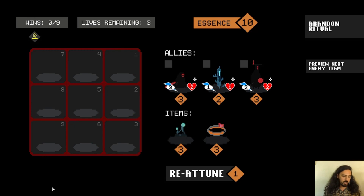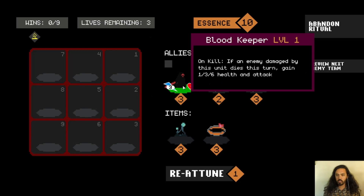So this is the main screen — this is where you build your team. You have ten essence, and this is the cost for each thing here. The main thing we're looking at is our allies. These are who we place on our board and who make our team. When we hover over them, we can see what their special ability is. This is Blood Keeper.